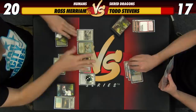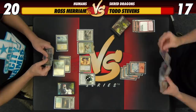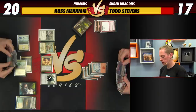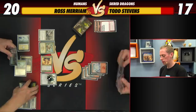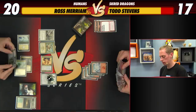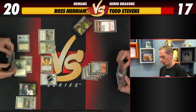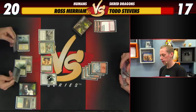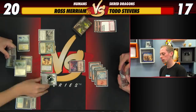Todd considers jamming a dragon, but with only two cards in hand and the risk of Reflector Mage, he decides the safest play is to loot again with Sarkhan. He plays Glorybringer to keep his options open, hoping Ross doesn't have the Reflector Mage in one of his two remaining cards. He passes the turn and activates Sarkhan. Ross doesn't Vial in a creature — Todd dodged the Reflector Mage so far.